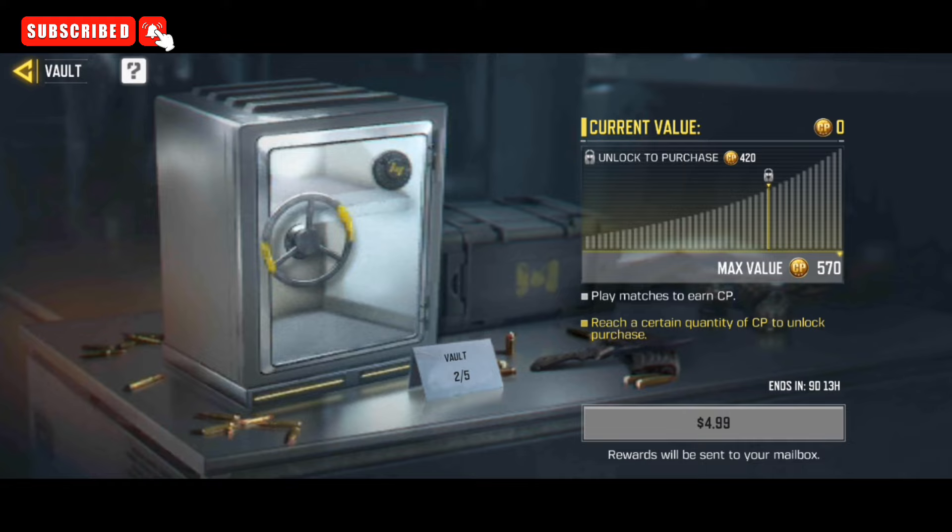In the second level of the Vault COD Points event, if you buy 420 COD points then you will get a total of 570 COD points — that means you will get an extra 150 COD points for the price of 420 COD points.